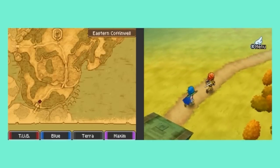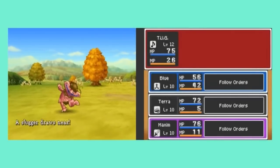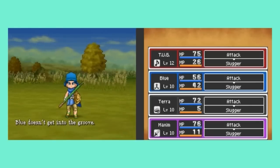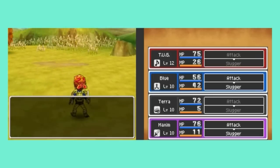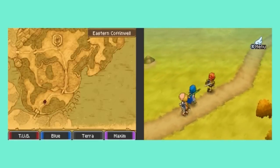Looks like there's some stuff going on in Coffinwell, so naturally, being the protagonist of this game, we've got to go see what's up. A new enemy — a Slugger. Quick 4-on-1 assault here. Let's do the Sultry Dance. I believe that will captivate a party member into dancing and render them immobile for a few turns. But as you see, Blue was not impressed by it at all.